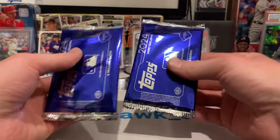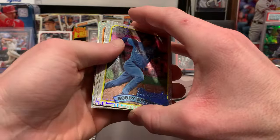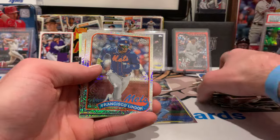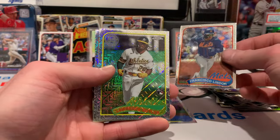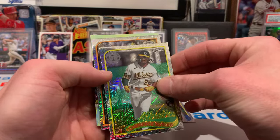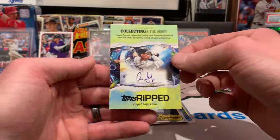Let's get to these Silver Packs. Nice Bobby Witt — does not look like we have a hit, but these are super shiny. Bobby Witt, Francisco Lindor. Lawrence Butler rookie card — it's hard to read the names on some of these. And a Tony Gwynn — Mr. Padre.